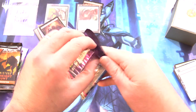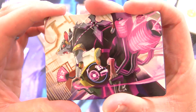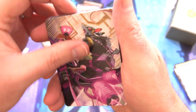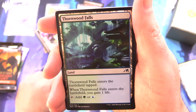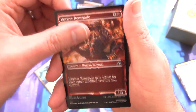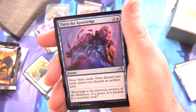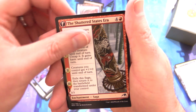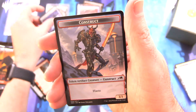On to some Kamigawa Neon Dynasty. We got the Rats on Motorcycles — that is fantastic. This one is Nashie, Moonsage's Scion. Because there's a couple of different variants. We've got Thornwood Falls, Upriser Renegade, Silver-Fur Master, Rat Ninja, Seven-Tail Mentor, Aganjo Exemplar, Imperial Subduer, Ancestral Katana, Containment Construct, Thirst for Knowledge, and the Shattered States Era. The rare is Surge Hacker Mech. Foil Searchlight Companion, and a Construct Token. The double-sided cards — I won't be flipping those.